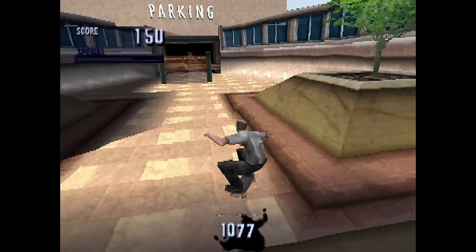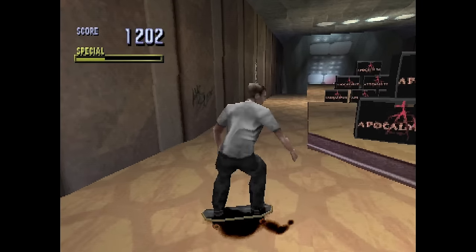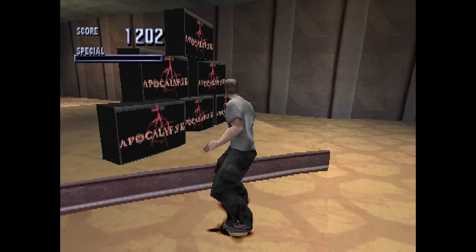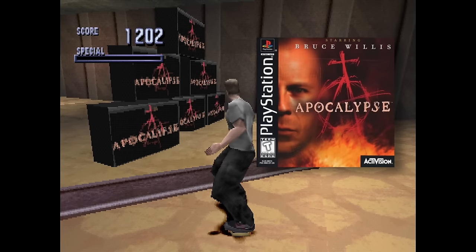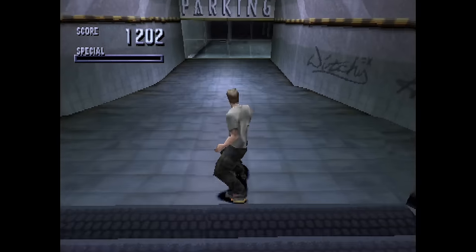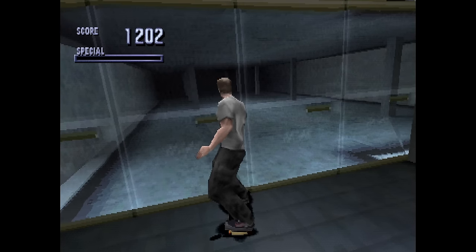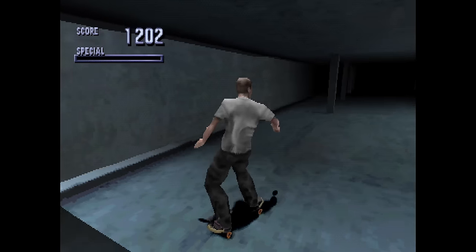There's not much stage left after the courtyard, but there is a fun easter egg: a bunch of boxes stacked up with the word Apocalypse on them. This is a reference to an older game from the developer Neversoft called Apocalypse. Down the final ramp and you're presented with the exit. Going through here will end the level, but I don't want it to end. I want to skate around that parking garage — just the fact that I'm not allowed in there makes it all the more alluring.